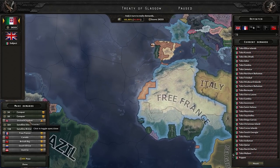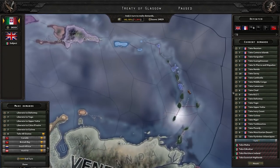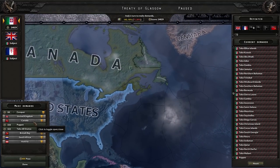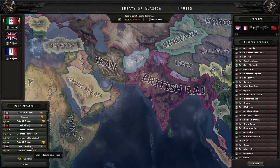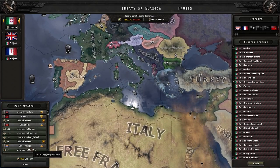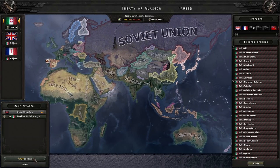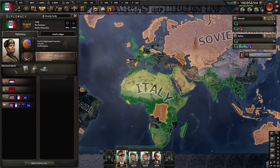The reason to puppet those territories is so you can take their Navy. If the United States ever joins the war, you'll have the British and French fleets to engage them. Take Canada, British Raj, South Africa, and Austria — the ones you actually need to fully take all states from. You can satellite British Malaya as a puppet as well.